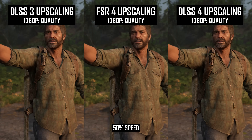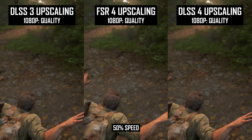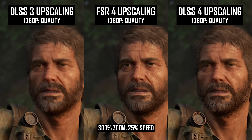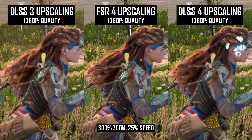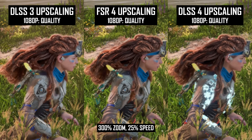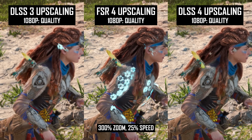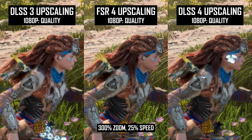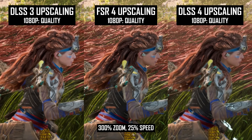Hair quality is also very similar to other resolutions in that FSR4 and DLSS4 end up looking pretty similar. DLSS4 can be a little sharper and more stable at times, but if the hair is prone to disocclusion, that's where FSR4 can end up looking better. The big win for AMD's technology is that hair no longer looks extremely grainy, which was a significant issue with FSR3. Across both FSR4 and DLSS4, we're getting an upgrade compared to DLSS3, which can be a bit aliased for hair.